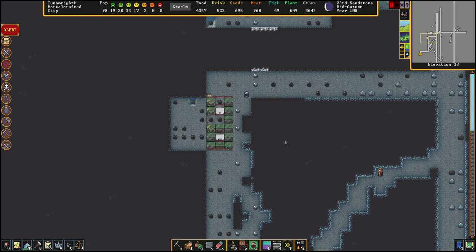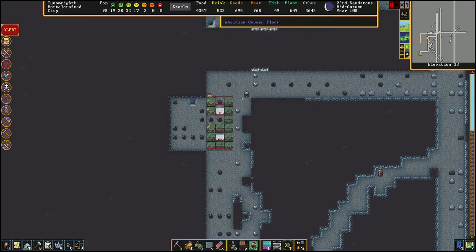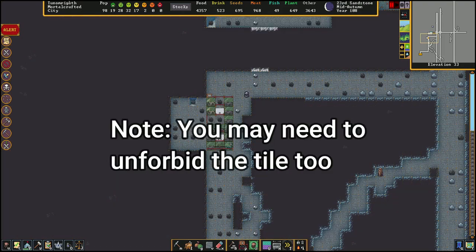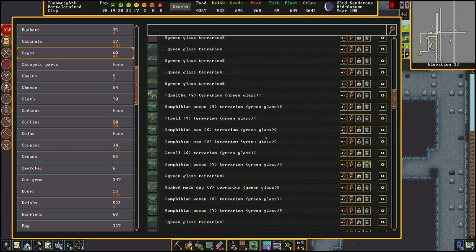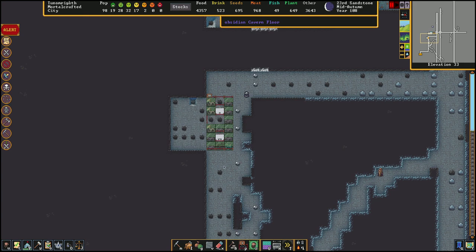For sentient beings it's a bit more complicated. You'll see here we have this amphibian man, and sometimes these creatures might have some items on them. First, make sure you have a dump zone nearby, then designate the whole tile for dumping. Then head to stocks, go to cages, and go down to whichever one you've designated and undesignate it. What this is going to do is the cage itself will not be dumped, but if the creature has any items on them, they will be taken off and dumped.